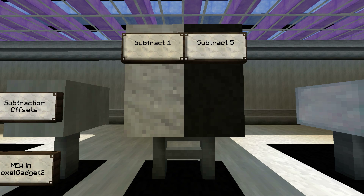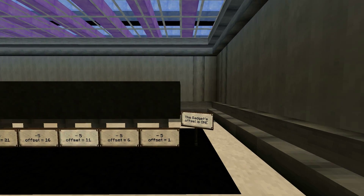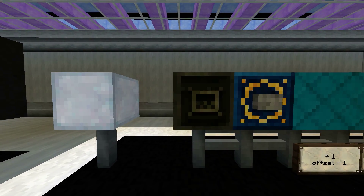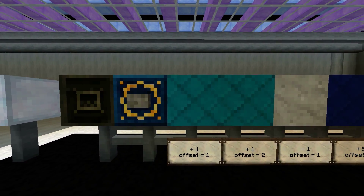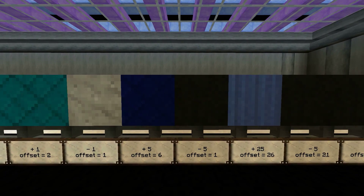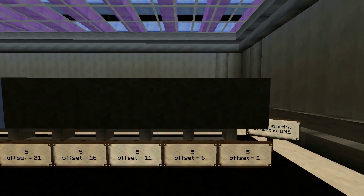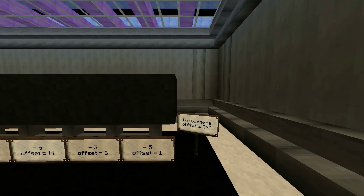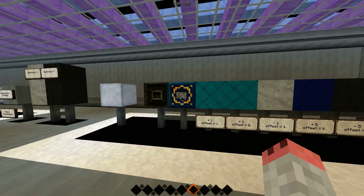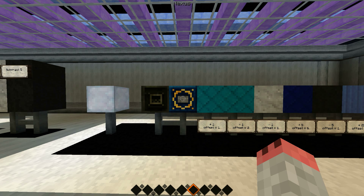Let's look at that in action. Here we have a rather long gadget with lots of offset modifiers — there's some addition and subtraction — but let's count and see where it's actually going to end up firing at. We start off with a plus 1, so that gives us 1; plus 1 again, we have 2; minus 1 is 1; plus 5 is 6; but we minus 5, so we stick at 1. Add 25 gives 26, but subtract a bunch of 5s: 21, 16, 11, 6, and 1. Through all these modifiers, the gadget's offset remains 1 at the end. And yes, it's targeting the block 1 block in front of the normal offset.